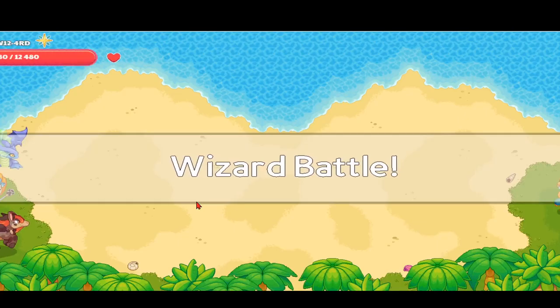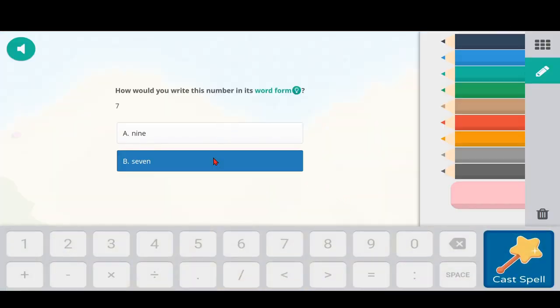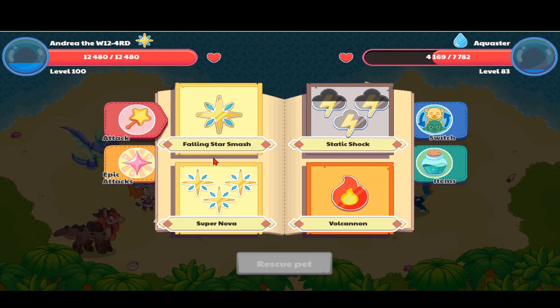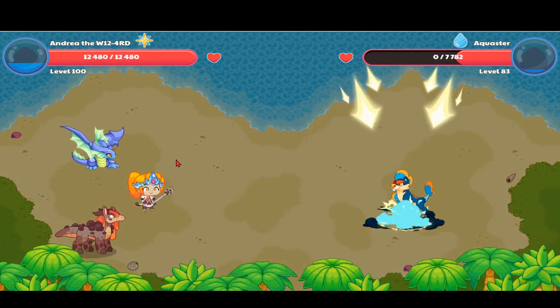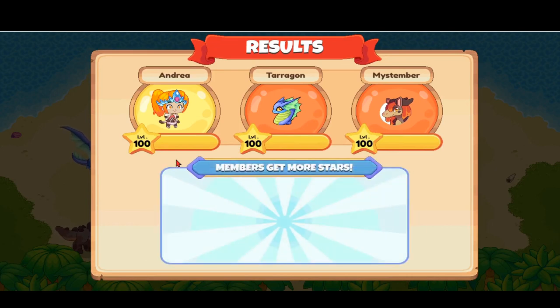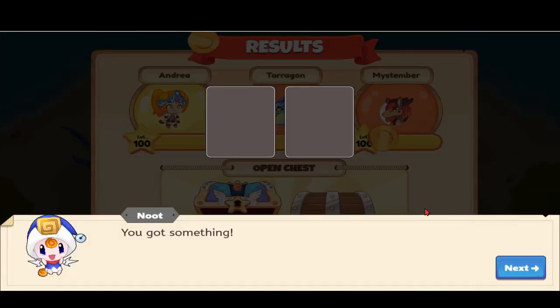Let's go ahead and defeat this equester together - it's a water element pet. We'll use volcano, which did 3,613 damage. Wait - water is powerful against fire, not fire powerful against water. What was I thinking! Let's answer this question. The questions come pretty easy at first. I love doing these questions - I was asked in a survey if I like the math in Prodigy and I said somewhat true or very true. Let's open our chest - we got some yards.